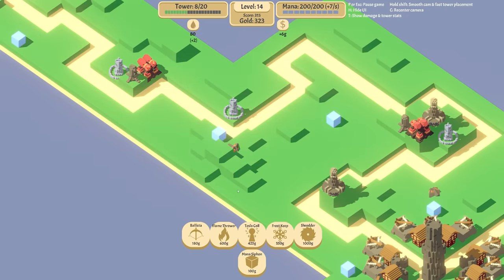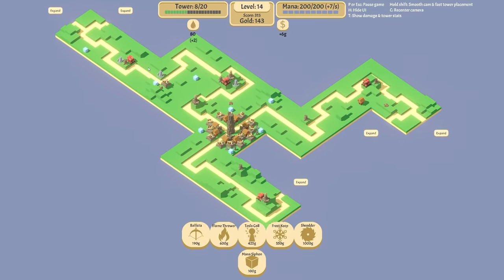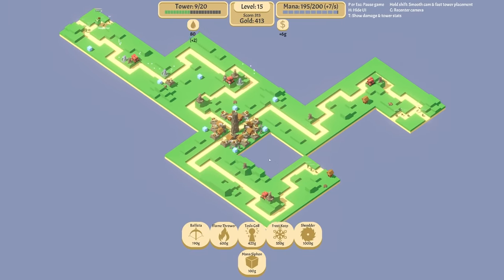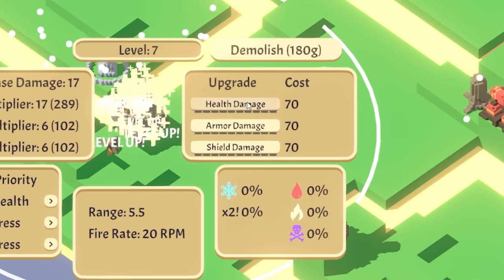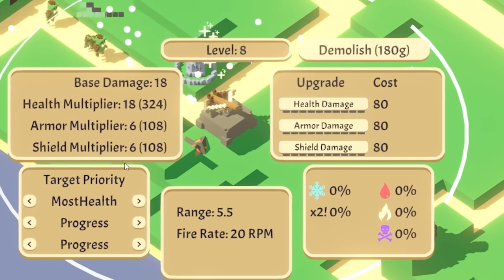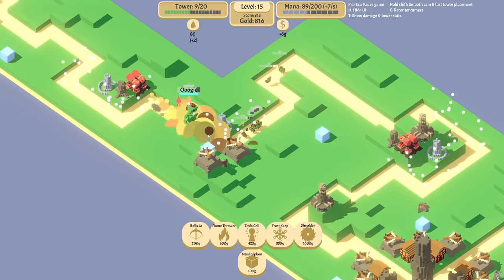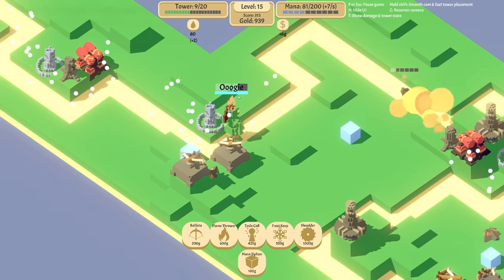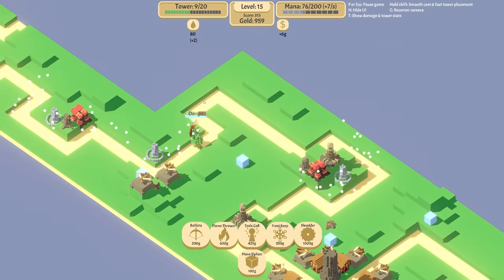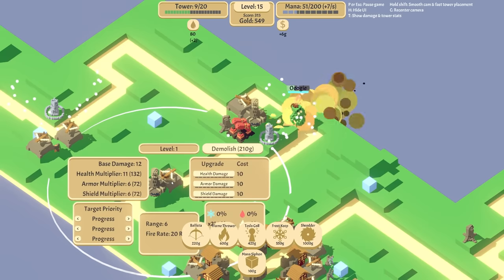We could put some ballistas on high health or target most health. I'm just not sure if Oogie will come from that way — we'll have to see. There he is — there is Oogie. That's good, he's bleeding and on fire as well. If we upgrade this to do health damage, we'll get another ballista up there also upgrading the health damage, target most health. Hopefully we should take down Oogie quite a bit with this. He's going slow, he's taking damage for sure. The other arms are fine so it's just Oogie we're focusing on.